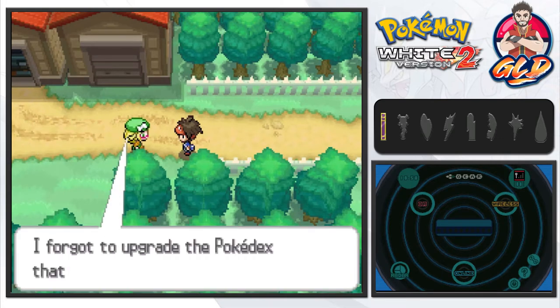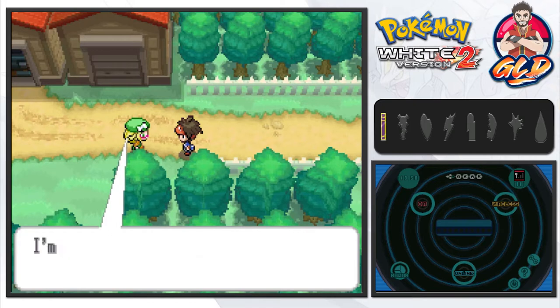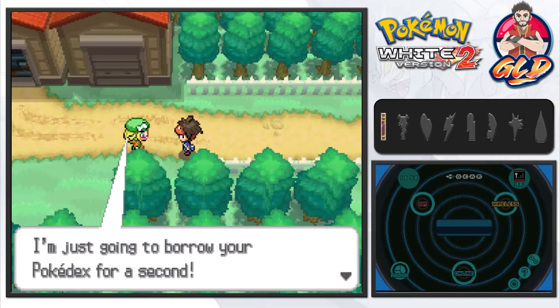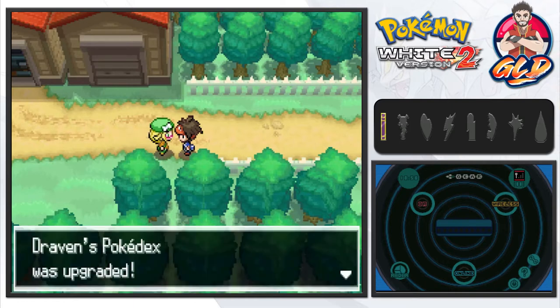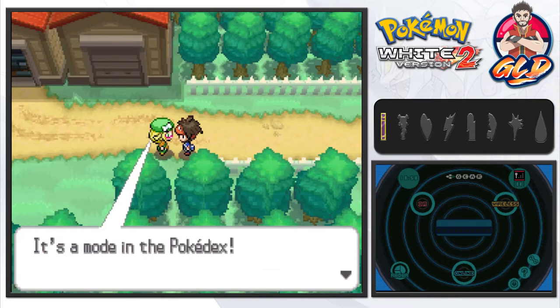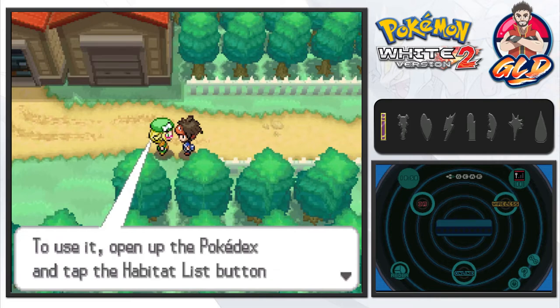Bianca says: 'Hey, I'm sorry, I forgot to upgrade your Pokedex that I gave you — I'm going to add the habitat list.' It's an amazing feature. She borrows the Pokedex for a second and just like that we get it updated with the habitat list. You can check which Pokemon are in the area.